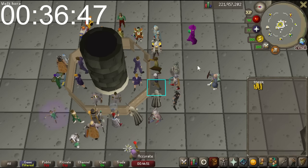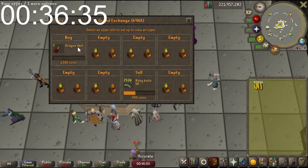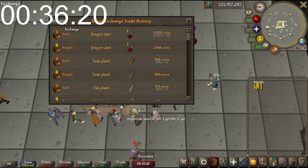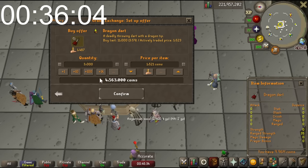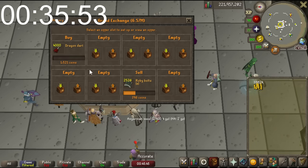What about Dragon Darts? People PvMing use these. They're selling at 1546 and buying at 1505 - there's definitely a margin there at 1520, about a 10GP margin per dart. For every 1k darts, I make 10k. I'll give it a shot at 1521 buy-in price, I'll go in for 4k. It's a little risky putting a lot of capital on an item where you're investing 1500GP and potentially getting 10 back - that's 1%, not incredible.